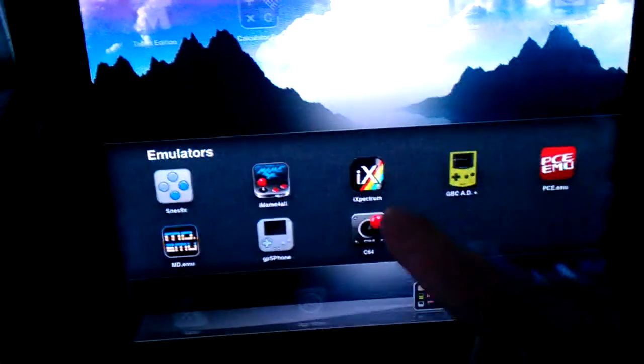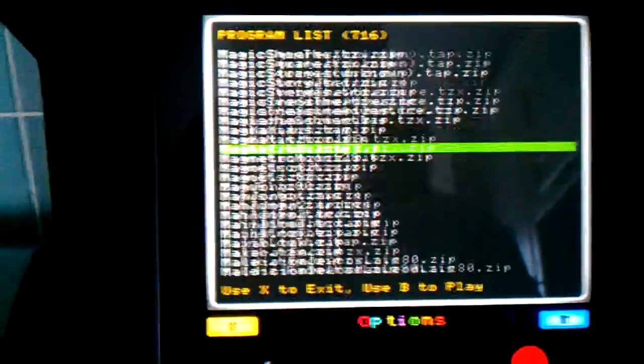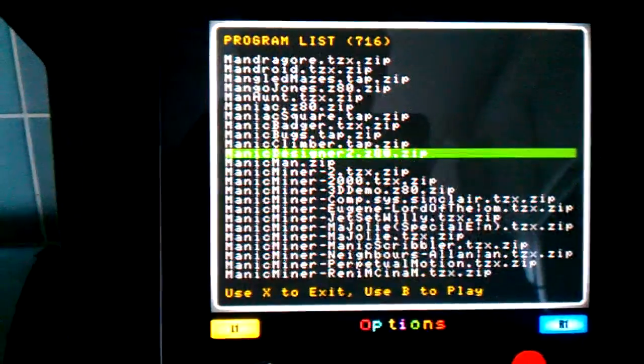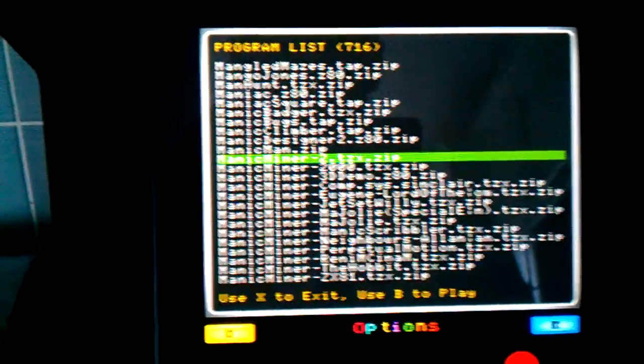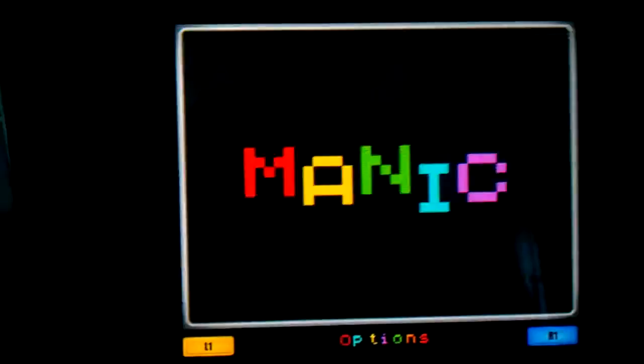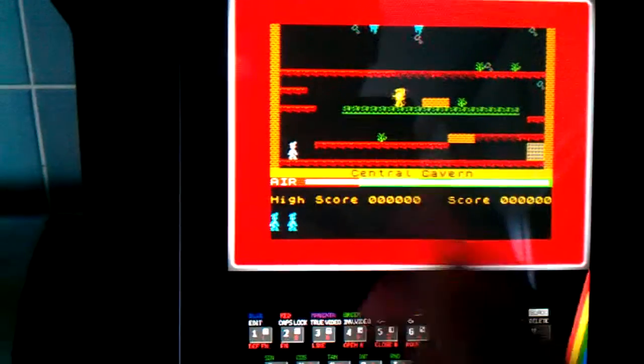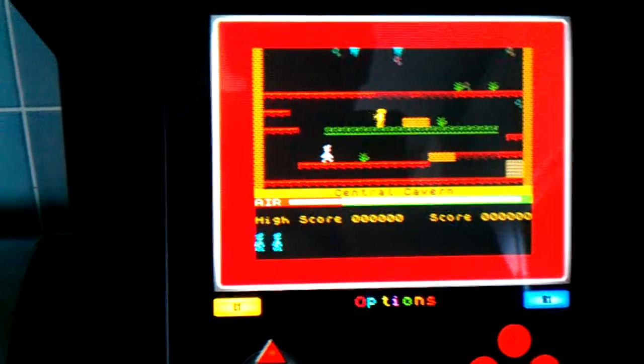And we've also got the Spectrum, which unfortunately doesn't use the iKid yet. There is a Spectrum emulator that does use it, but you can't add your own games unfortunately. I'll go to the usual favourite, Manic Miner. There doesn't appear to be a normal Manic Miner. There we go. And then B and then X.